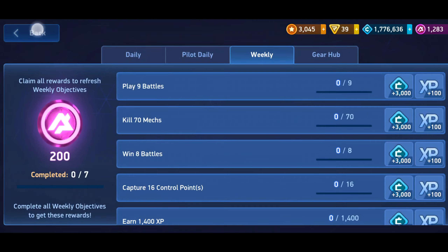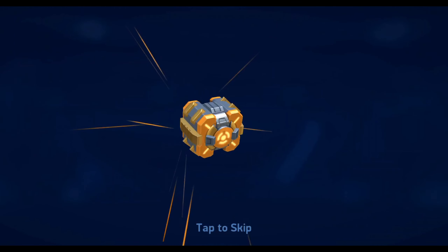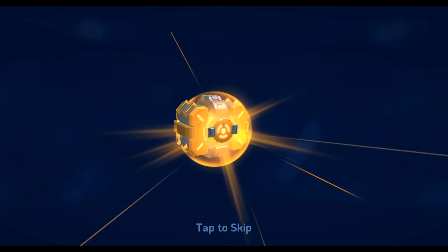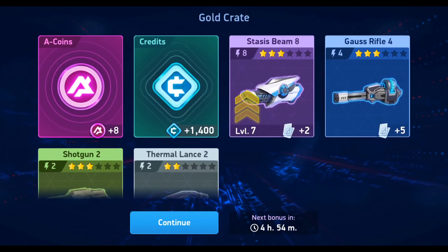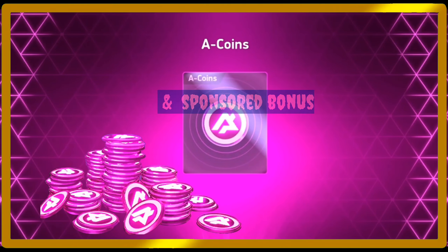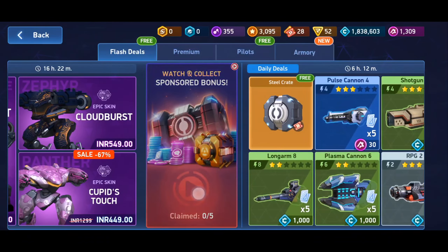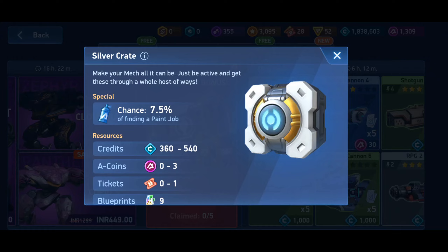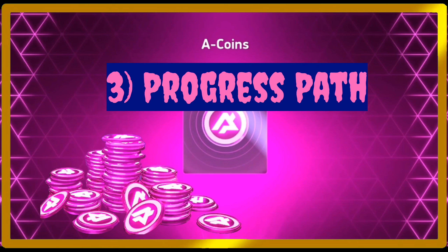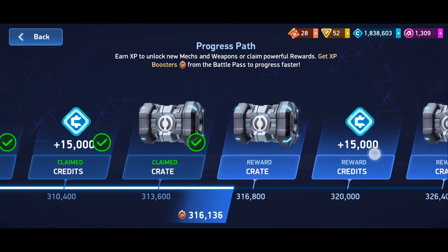I mostly get 200 coins from here. Number two: opening crates. From opening crates we can also get coins. Always try to open gold crates instead of silver — in gold crates we can get more coins. We can watch ads and collect bonus coins.